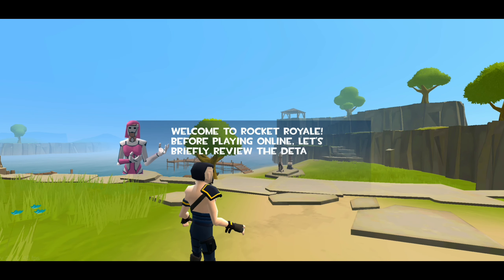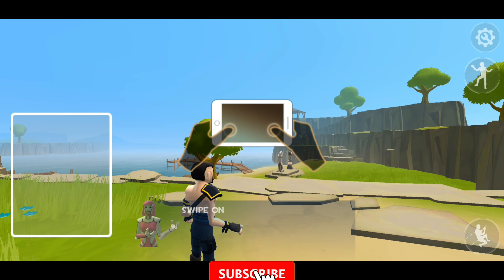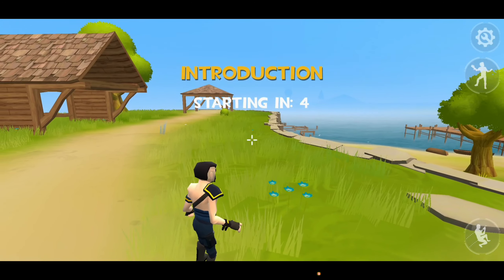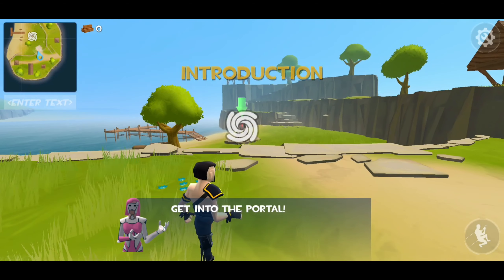Welcome to Rocket Royale! Before playing online, let's briefly review the details of your mission. Swipe on the left to move, swipe on the right to look around. 3... 2... 1... Get into the portal.